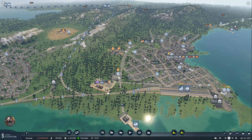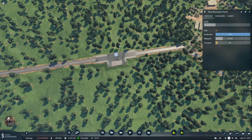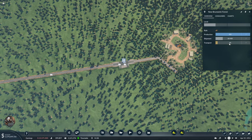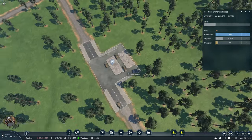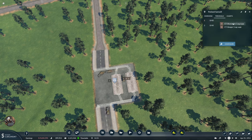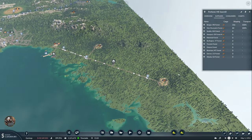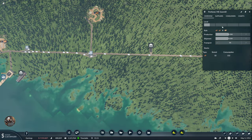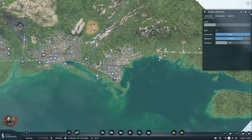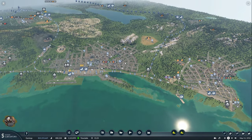Now that this is set up, we've done maybe half the work — actually even less, because the log part was fairly easy. Now we also need to start doing steel. Steel is going to be from... where is it? Pittsburgh — I think it's going to be Pittsburgh because US Steel is in Chicago but it's probably Pittsburgh.